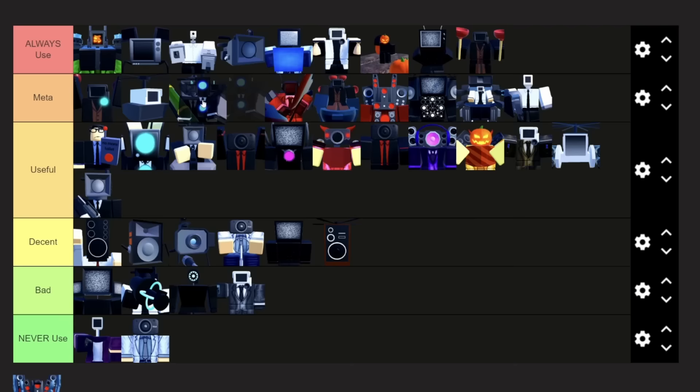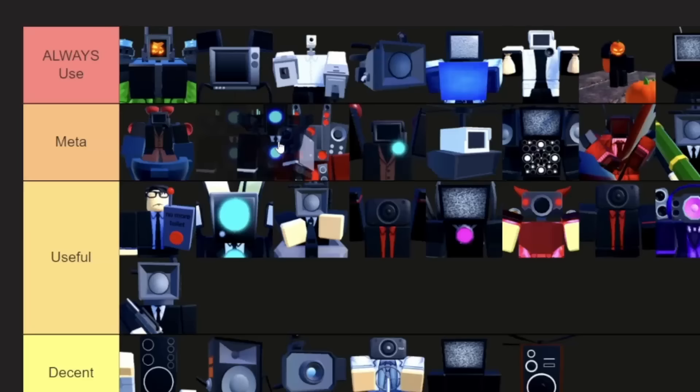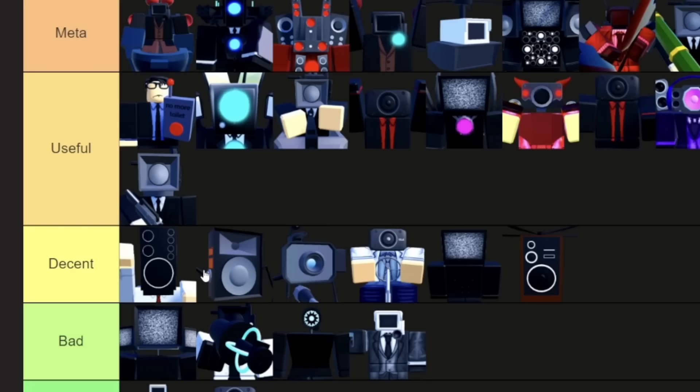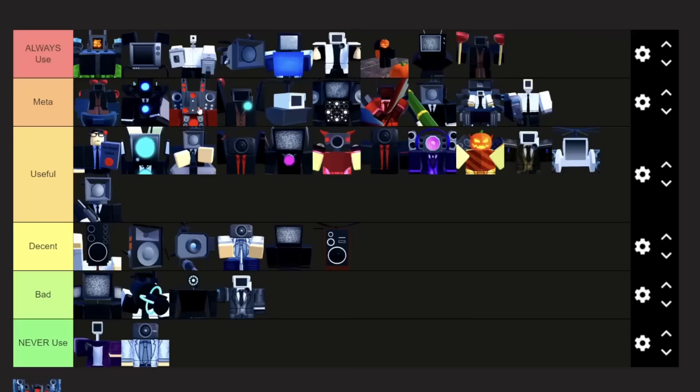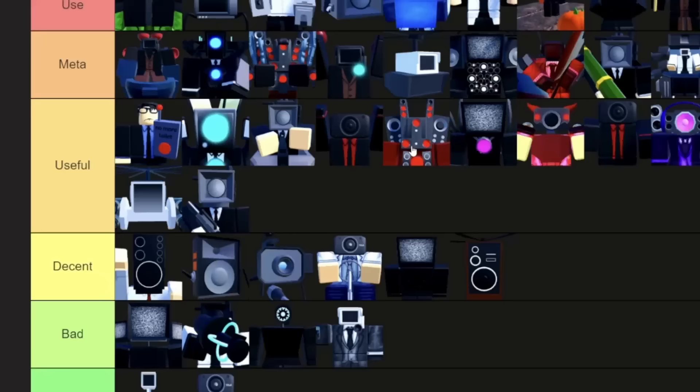Alright, I have adjusted some things in the meta tier. I'd put Upgraded Titan Cameraman at the top of meta — actually, I'll put him below Glitch Cameraman, because Glitch Cameraman is a little bit better in my opinion, at least for how efficient he is. This was normal Titan Speaker Man, not the upgraded one. Let me put the upgraded one here, and then normal Titan Speaker Man is gonna go above Titan TV Man, but he's still not that great — there are definitely much better options.